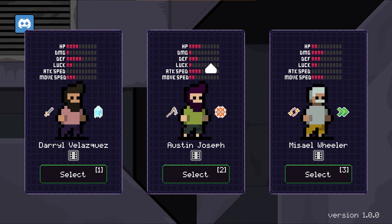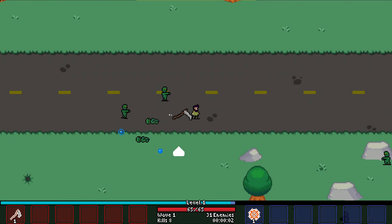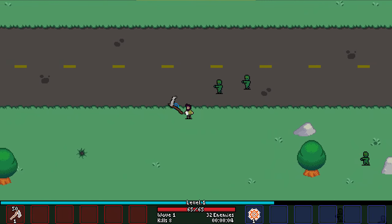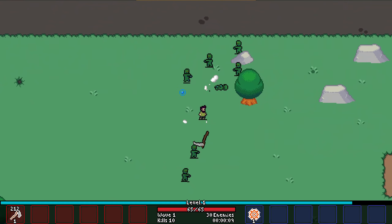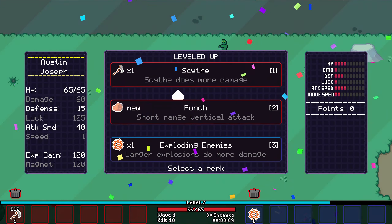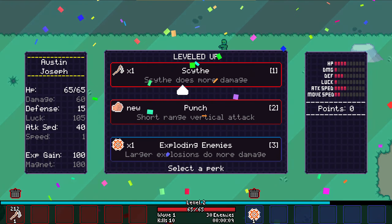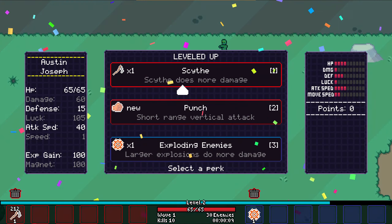Scythe and exploding enemies — pretty solid. None of these actually mean anything to me because I've forgotten all of them. And this is the game. For this character, we start with the scythe and we kill zombies. And on level up, we have three choices — we either upgrade an existing one,